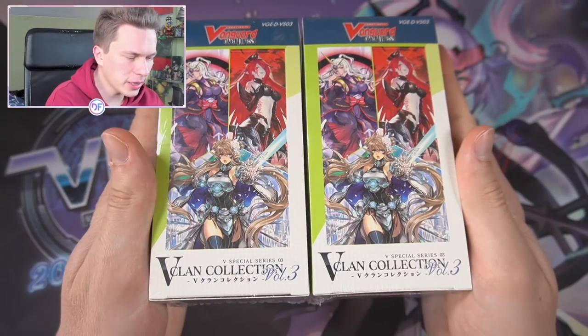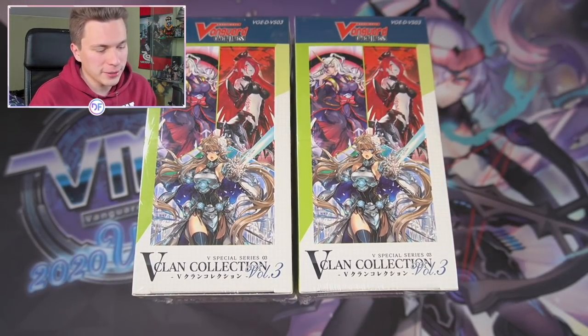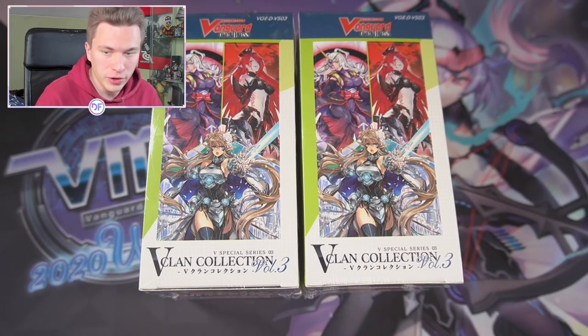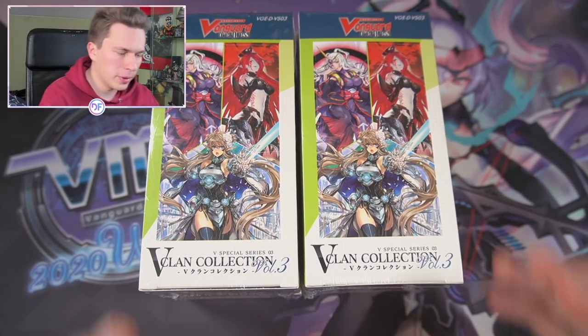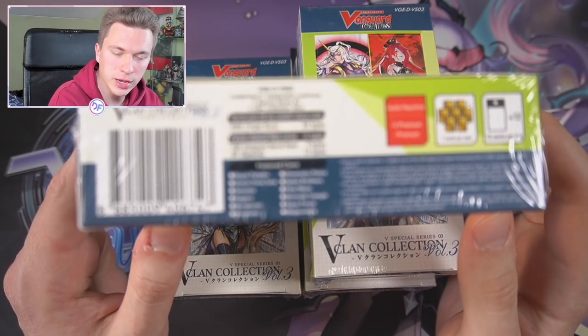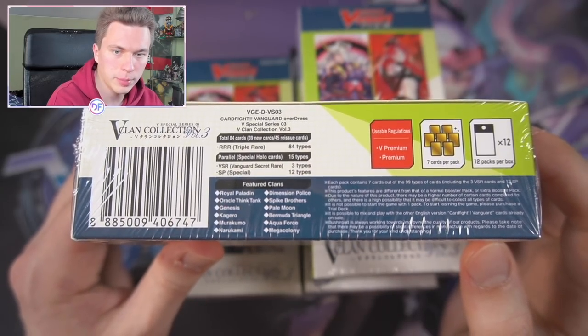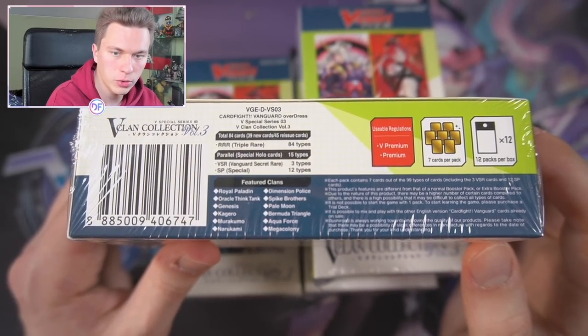I'm pretty excited for this set even though the current V meta honestly is not super exciting — it hasn't really changed very much in the last year or so. But there are some really cool cards for premium in this set too. In Clan Collection Volume 1, the clans featured are Royal Paladin, Genesis, Kagero, Murakumo, Narakami, Dimension Police, Spike Brothers, Pale Moon, Bermuda Triangle, Aqua Force, and Megacolony.